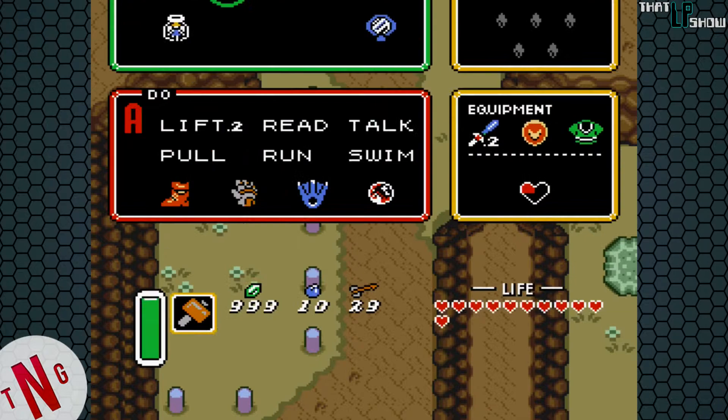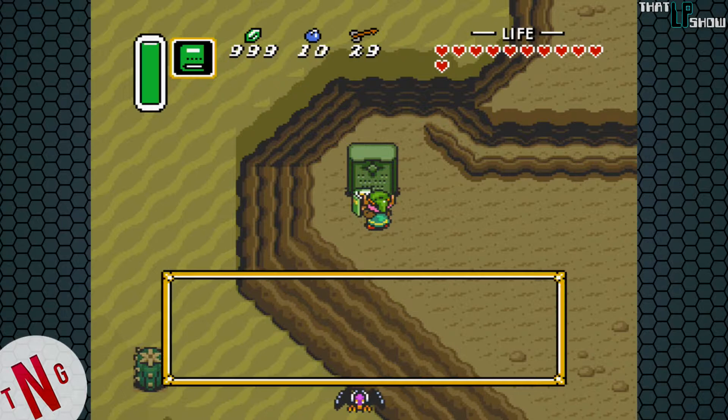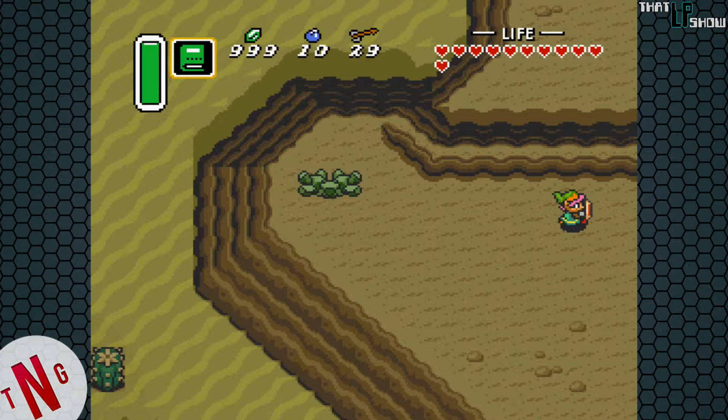Now these stakes are kind of put in a position to clue you in. What we do is, standing right here behind these stakes, we use our magical mirror to transport ourselves back into the light world, and we see kind of a stone slab there. The language on it is written in Hylian, so we have to have the Book of Medora in order to read it, and for doing that we get the Bombos Medallion, which is a fiery screen nuke. Feel free to abuse that if you ever end up in a jam with a bunch of enemies.